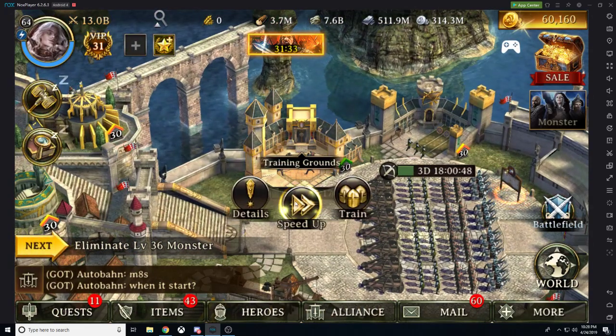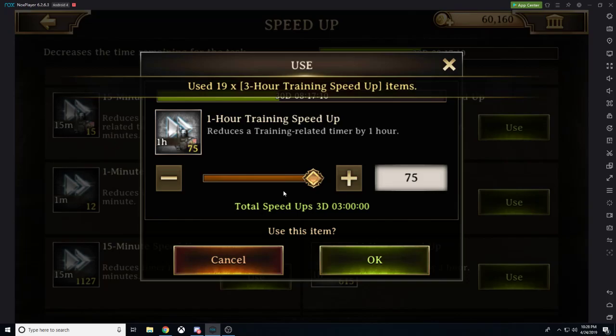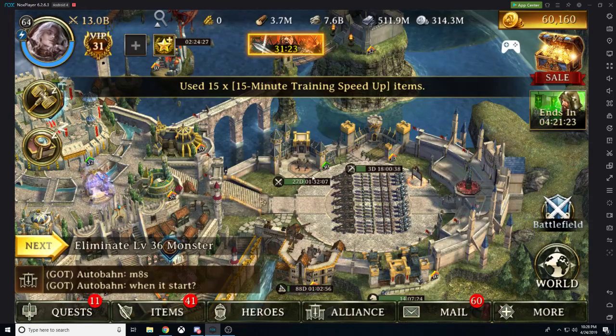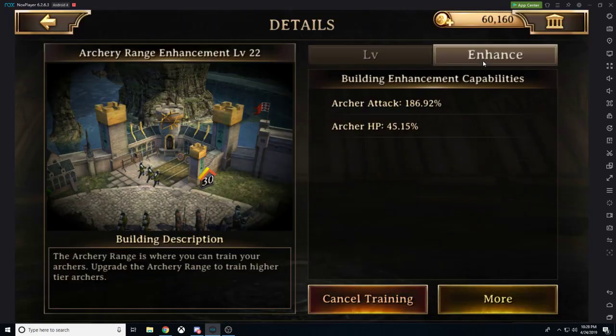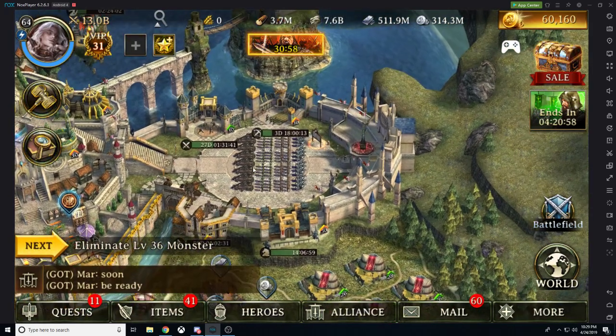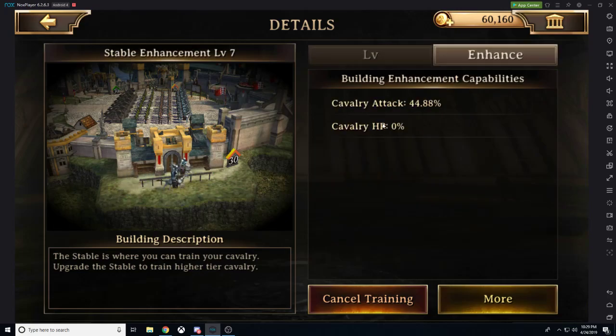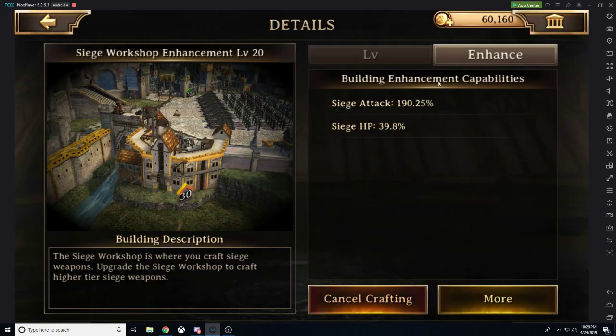If we take a look at our training grounds, we're getting infantry attack and infantry health, so obviously if you have infantry you're going to be wanting to utilize those infantry building enhancements. If we have archers, we're going to want to upgrade the archer enhancement level — we're getting archer attack and archer health. If we're doing cavalry, we're upgrading the cav building. And if we have any siege for defense, like if we're doing a siege-type trap, we would want to upgrade our siege workshop as well.